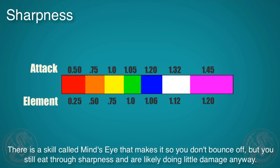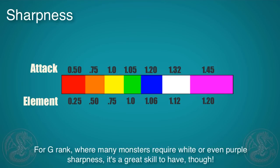The skill Mind's Eye will make it so you don't bounce off, but you'll still lose sharpness and you'll still likely be doing less damage. Still, it's a good skill to have for G-rank, where a lot of monsters require purple sharpness in order not to bounce off.